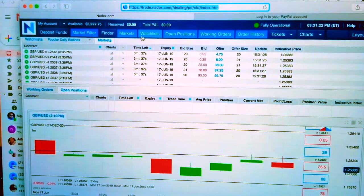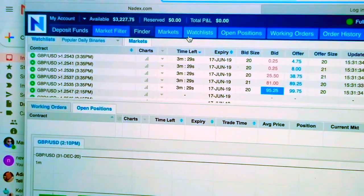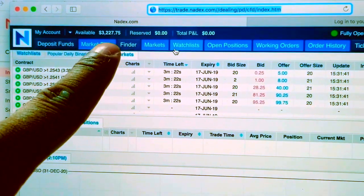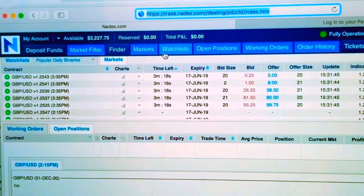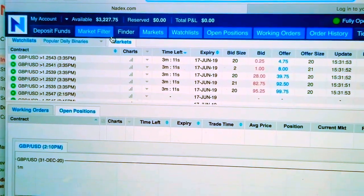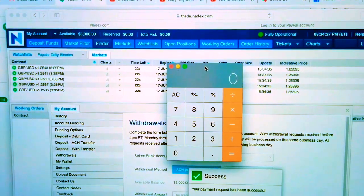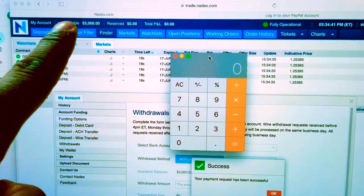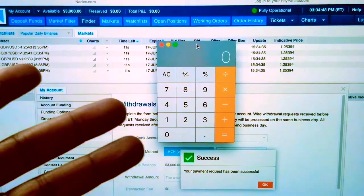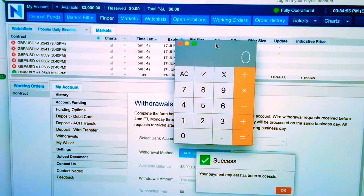Okay everyone, I am done with the first phase of the blueprint project. As you can see, zoomed in right now to the account balance — $3,227.75. I'm actually going to withdraw $227.75 and leave $3,000 in the account. I just made the withdrawal — see the new balance? $3,000. We're done with this phase of the blueprint project and we're going to shift right into the income phase.